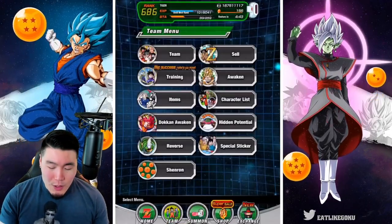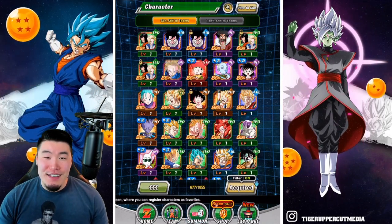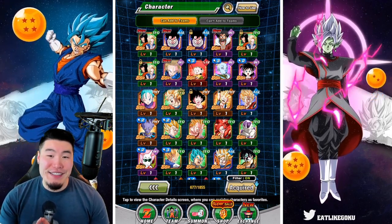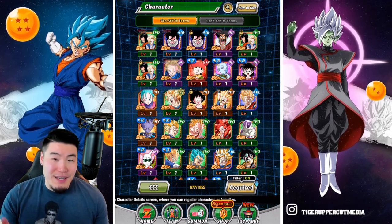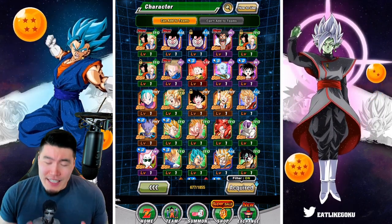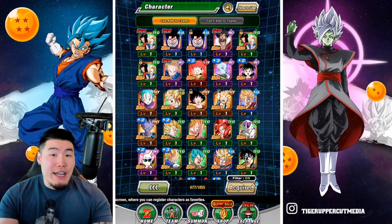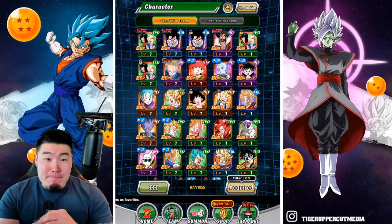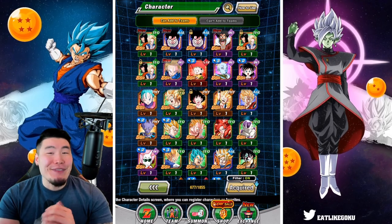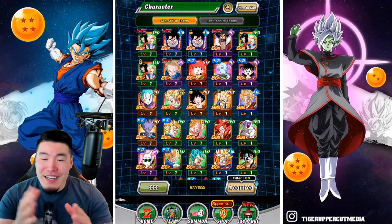Look at these results. This is in 35 tickets: three Tech Androids, two AGL Gohans, and some other random stuff — couple of 18s, Hercule, whatever. I don't need those. The only thing that would have made this video better is if I pulled the Jiro and 19, which I do want because they're great for the Androids team, but I don't need them. My Androids team is plenty strong at this point, so I don't think I'm going to go back for the Jiro and 19 — I'll get them eventually on some other banner in the future.